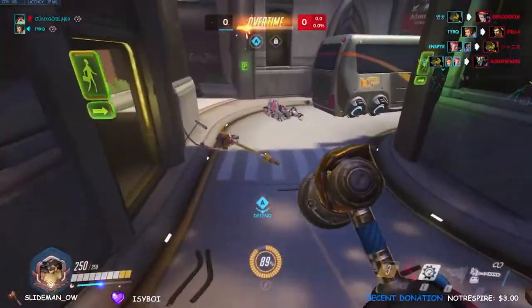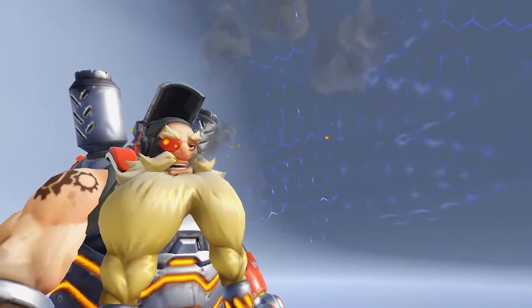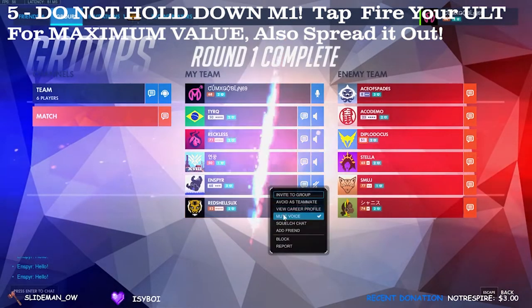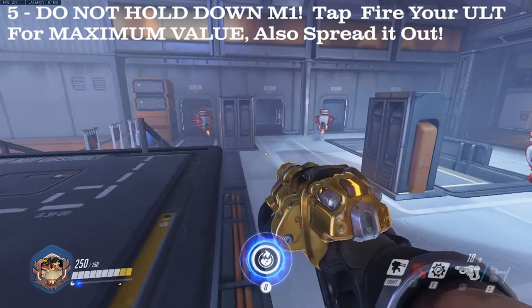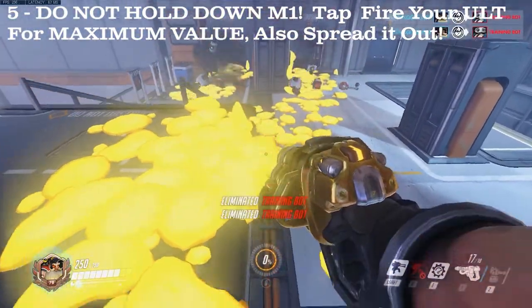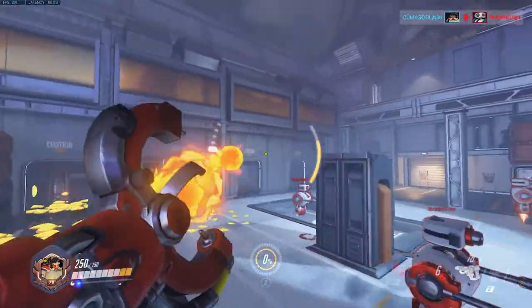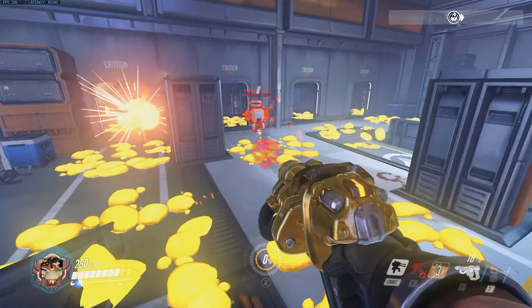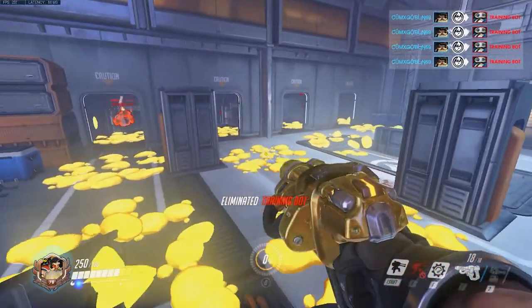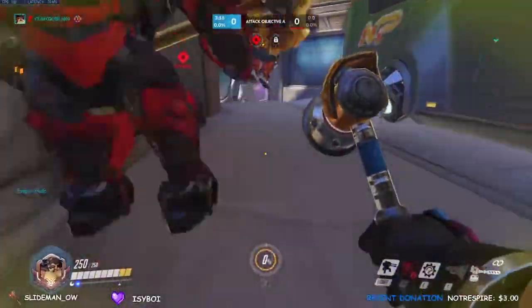Now that we've covered the basics of his kit, let's talk about what everyone loves to discuss — the ult. When using Torbjorn's ultimate, please tap fire it. You don't want to blow your load in one shot because this can lead to multiple issues. First off, your damage is not spread out to its maximum value, which wastes part of your ult. Secondly, when you hold down M1, your ult pools stack — your different blotches stack. You don't want them stacking. You can rapidly tap fire your ultimate, but do not hold it down.